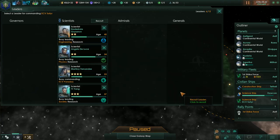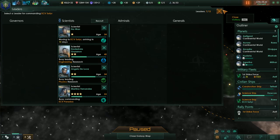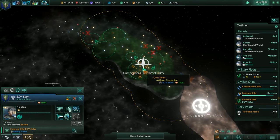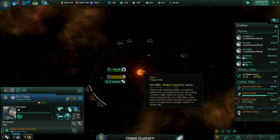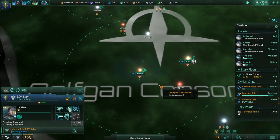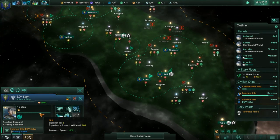Take you and put you on there. You're going to need to assist in the research. It's a good way of getting them experienced points.